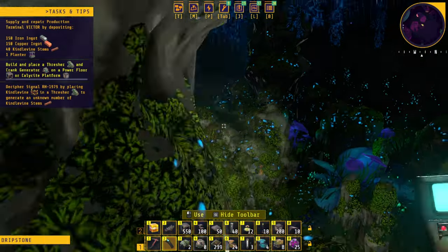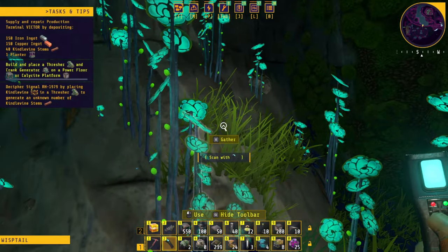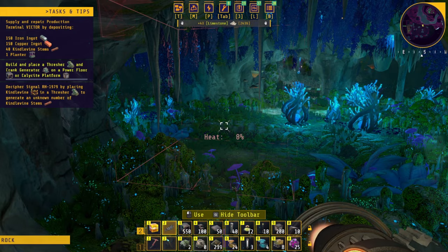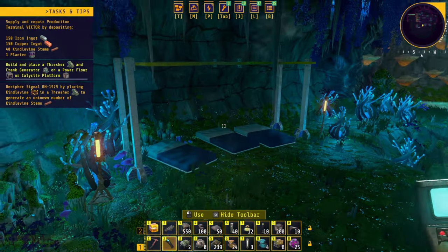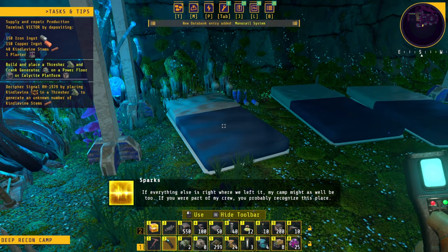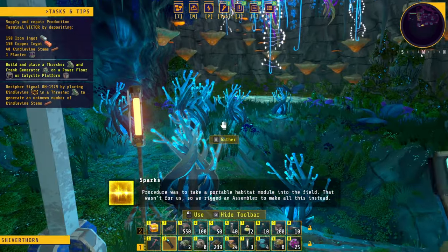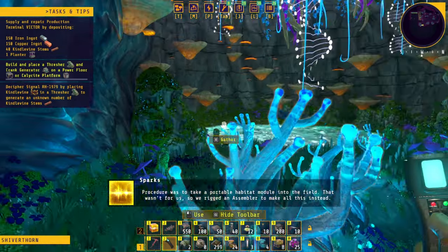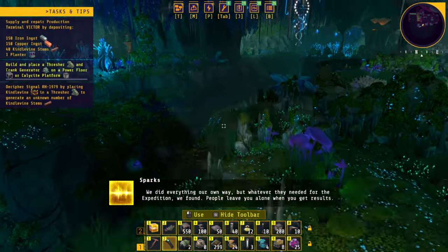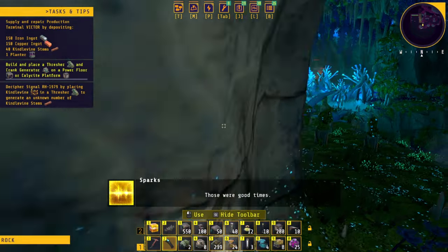I don't see anything here so let's go back. There is a room in here — can we destroy this wall? Oh yeah, there's something here. Is that a building down there? 'If everything else is right where we left it, my camp might as well be too. If you were part of my crew you'd probably recognize this place. The procedure was to take a portable habitat module into the field, but that wasn't for us so we rigged an assembler to make all this instead. We did everything our own way but whatever they needed for the expedition, we found it.'